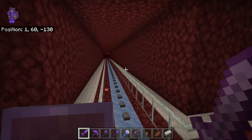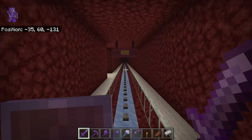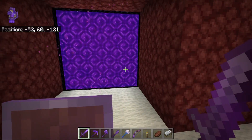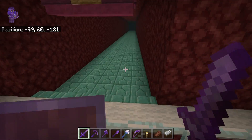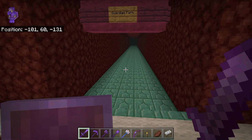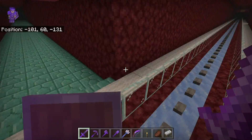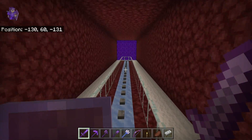So we changed that so that stuff can't get up in there very easy. We added a little ice road here to Sargent's and JoJo's base. And I added a floor to the Guardian Farm walkway, so nothing will spawn on there. We got carpet all the way down here, so this tunnel is spawn proof.